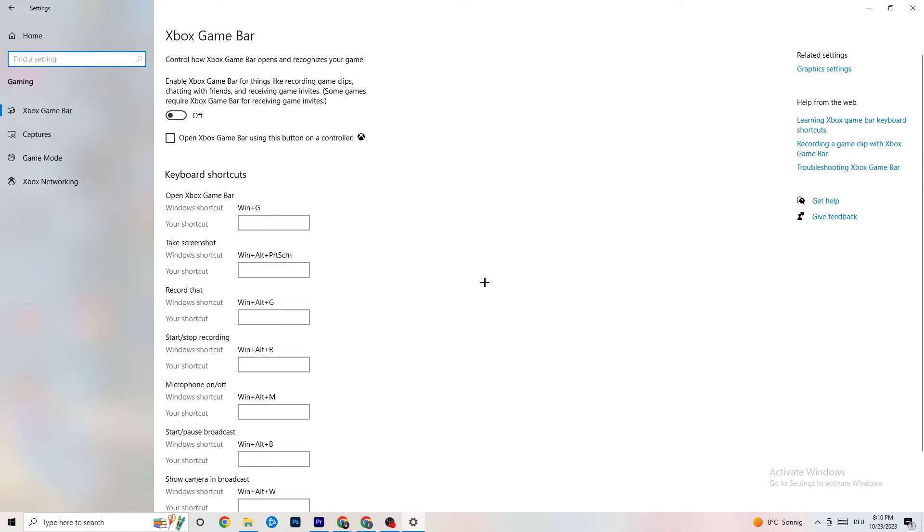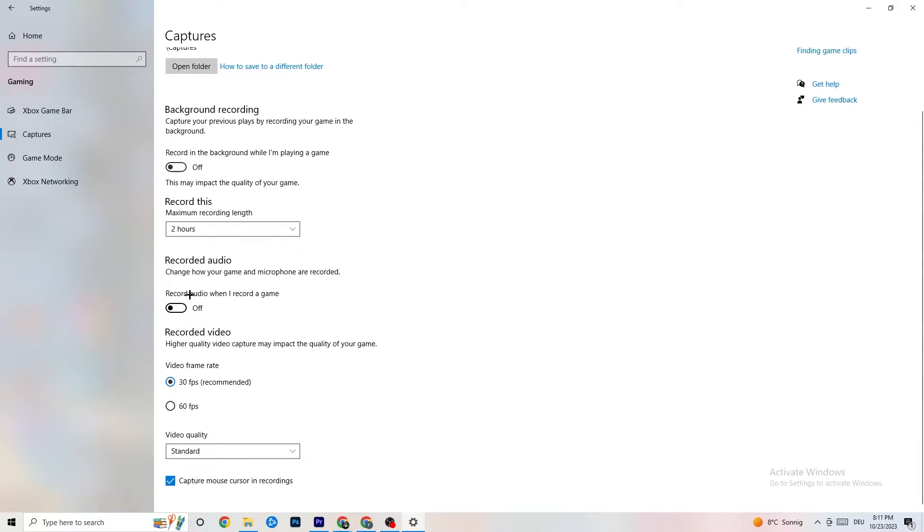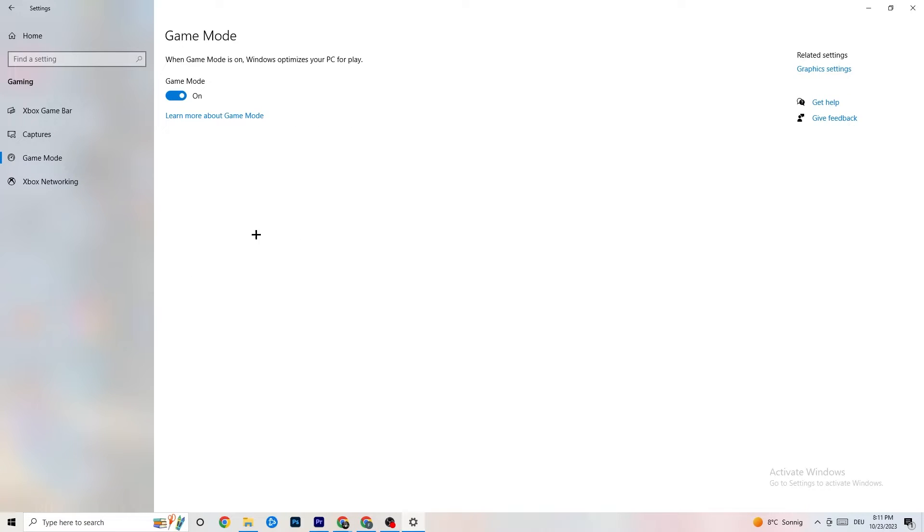Go back to Settings and click on 'Gaming.' You'll see 'Xbox Game Bar' — turn this off. You don't need it; it just wastes performance. Go to 'Captures' and turn that off as well, because having something running in the background can cause mid-game crashes, prevent the game from starting, or cause FPS issues. Keep Captures off.